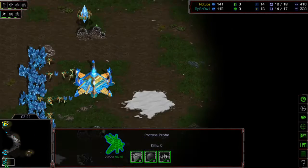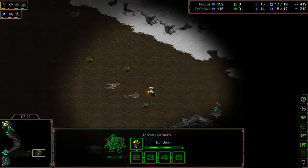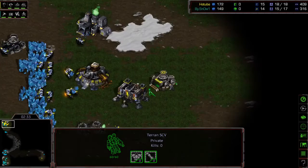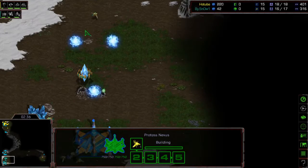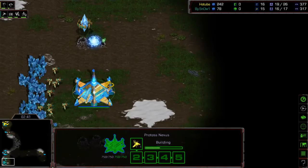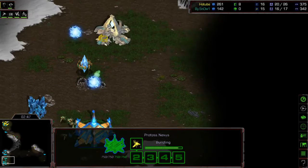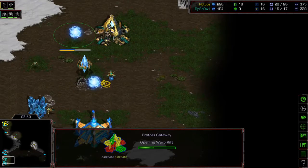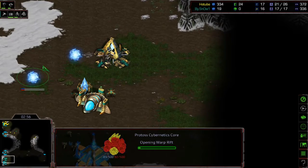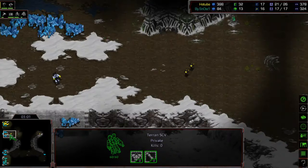Light was going to get that first scout but now he's not going to scout Snow, possibly missing the second or even third scout — a disastrous result for Light. But it's only the early game. Snow's follow-up to the 12 Nexus is a second gateway, and he's not going to make any more pylons as this Nexus will give him that extra supply.